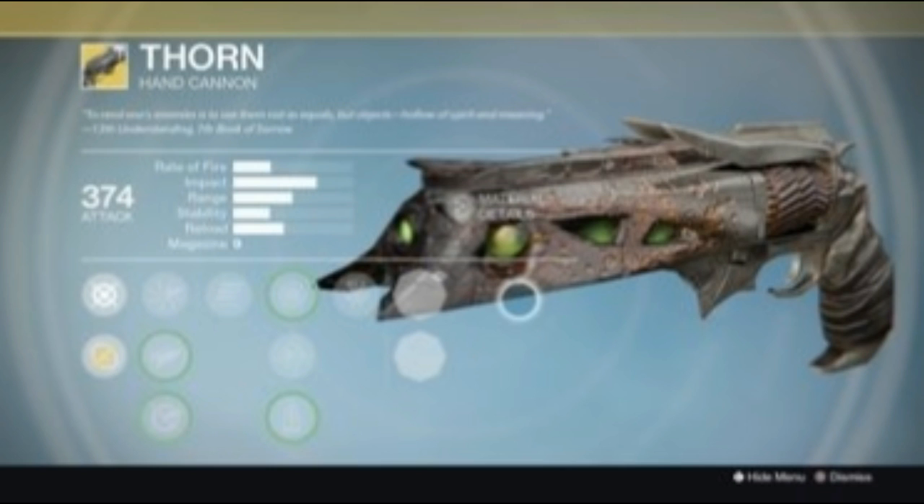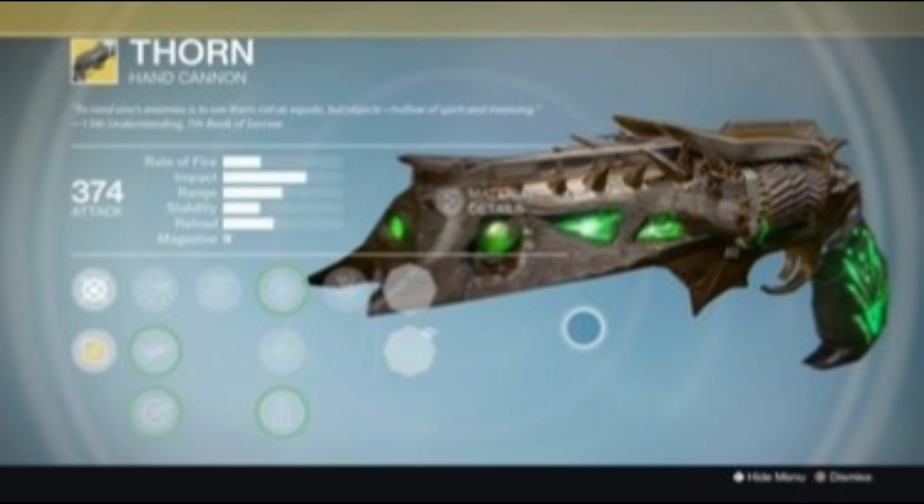For a sneak peek, the Rose of Corruption — an ornament for Thorn — looks like this, though the screen picture is a little blurry since I didn't get a clear shot; this is coming from one of my fans. The Rose of Acid for Thorn is a glowing green hue on the barrel and a glowing green marking on the handle. Really cool, and thanks to fans on Twitter for the images.